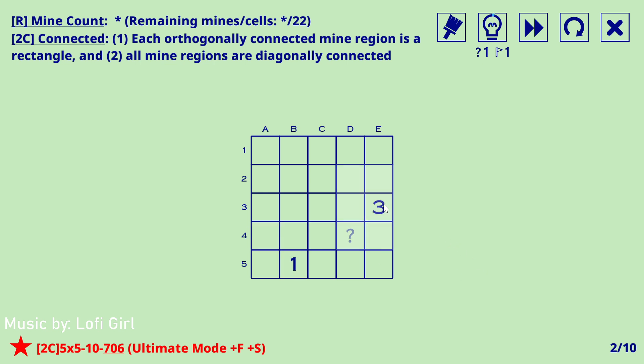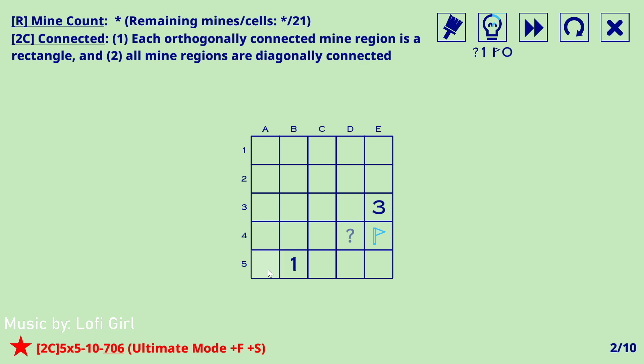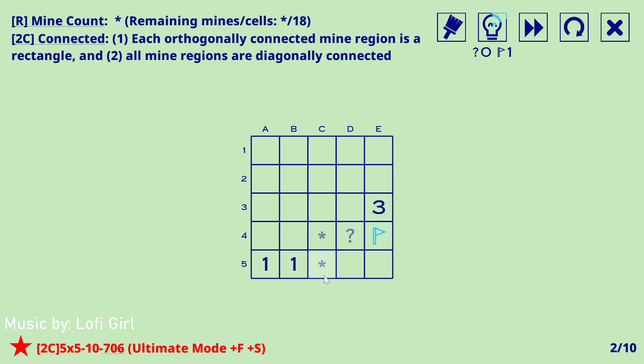This can't be a mine because it can't form a non-rectangular region. If mines are here it will be isolated, so that's not possible. Three out of five mines remaining — we know exactly one mine in here for the three, therefore these are both mines. This must now be empty to not form a non-rectangular region. Two is complete, therefore that's a mine. That was way easier — there was no weird stuff to work with.